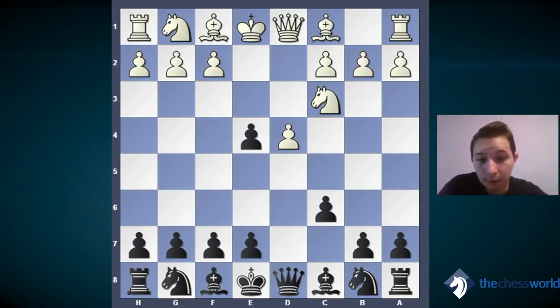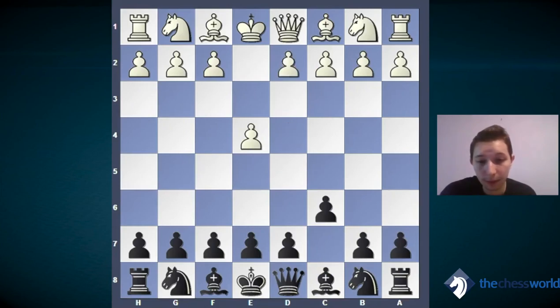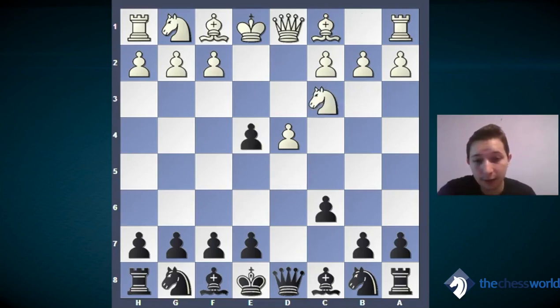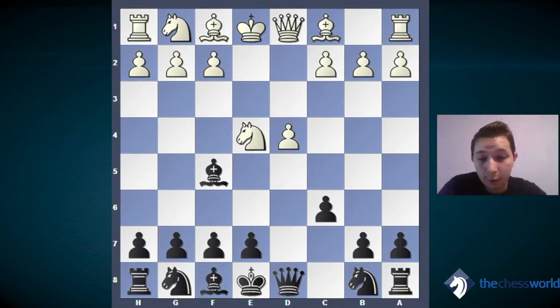Now knight takes on e4, and we want to develop the light-square bishop from c8. I want to show you the difference between the Caro-Kann and the French defense. In French defense, we play e6, and our bishop is restricted on c8 — we cannot develop it. In the Caro-Kann, after knight c3, we take, and now we play bishop f5 instantly, developing the light-square bishop with tempo.